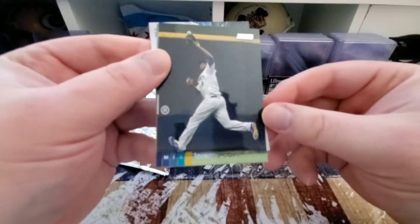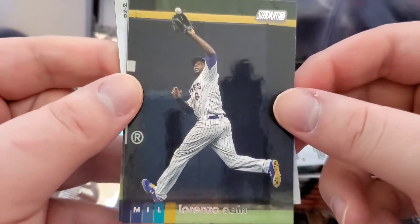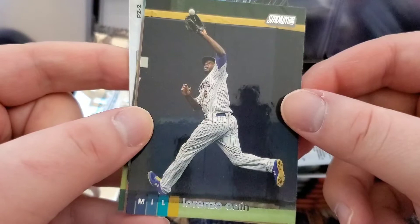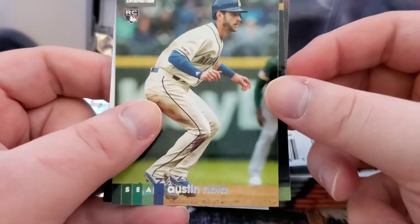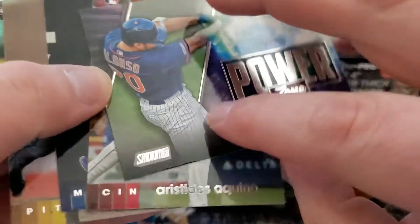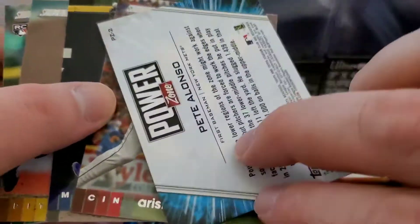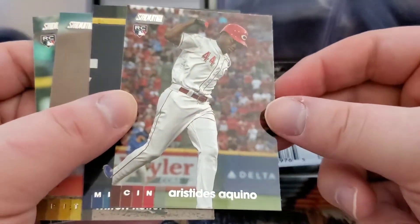We got a Brewer right off the top, that's kind of good for the Brewer PC. Stadium Club always known for their nice photography — Lochaine making that striding catch. We got Mitch Keller, Austin Nola rookie, Pete Alonzo Power Zone — that's one of the inserts in the set — and a Steve Aquino rookie. Pack one, not bad.